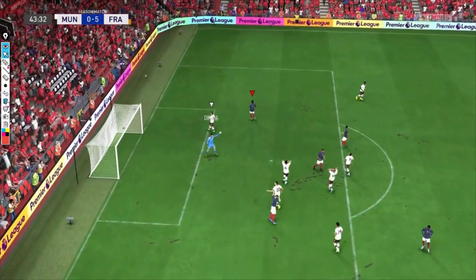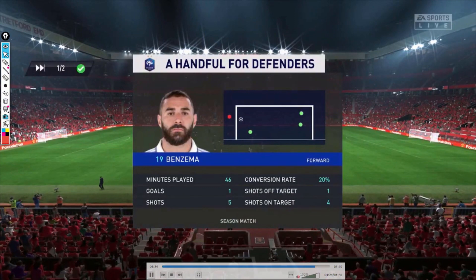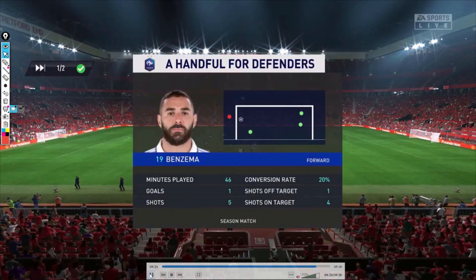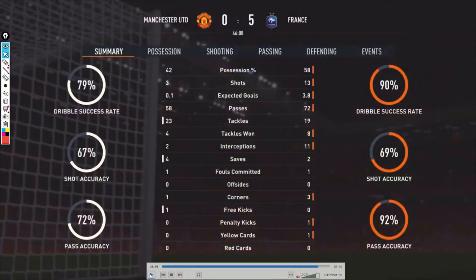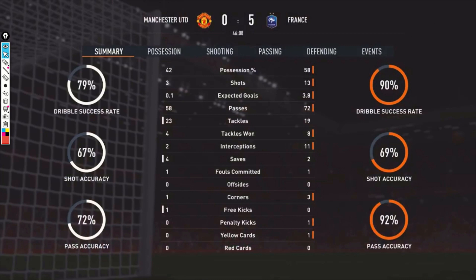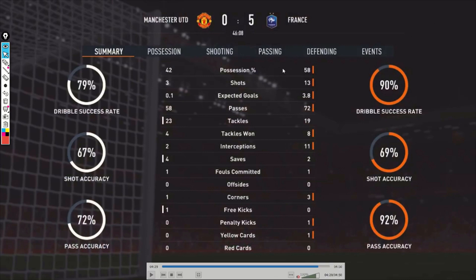Then Benzema gets the ball easily, Mbappe to Dembele, Dembele to Mbappe, then Benzema shoots — not scoring this time. But you can see how easy it flows. This was in Division 2 on my test account — I use this account for testing formations so I lose a lot, and I'm not in Division 1 with it.